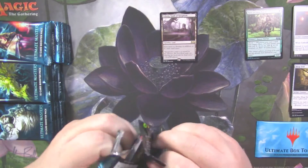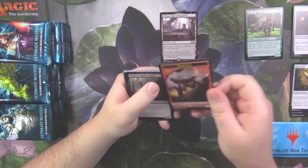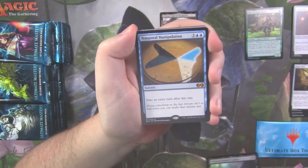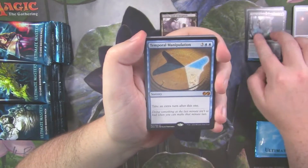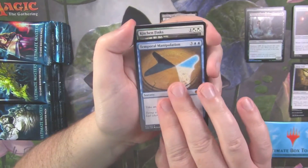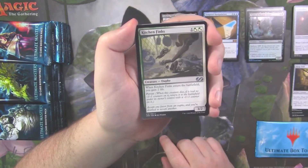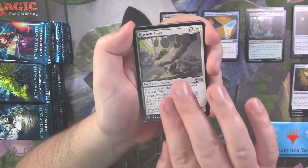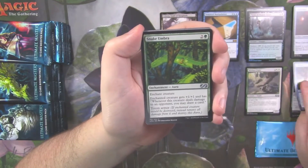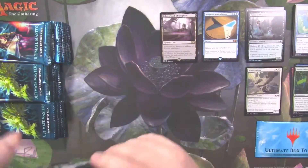We've got a foil Twins of Marr Estate and our first mythic, which is a Temporal Manipulation. Not the craziest huge hit mythic that you want to see, but it's still a pretty decent mythic. Who doesn't like taking extra turns? Kitchen Finks is a very good uncommon. Forbidden Alchemy and Snake Umbra.